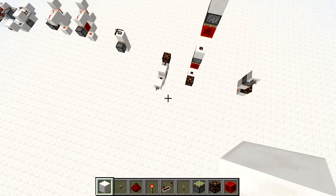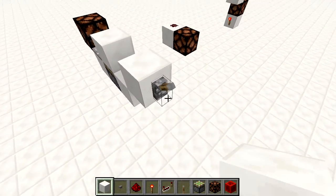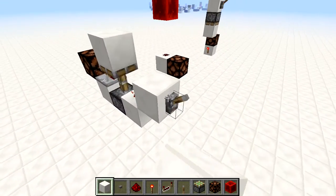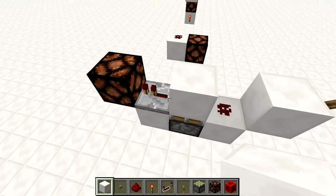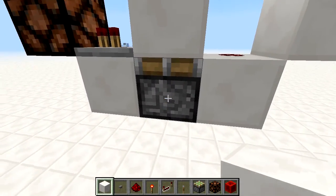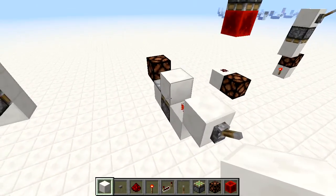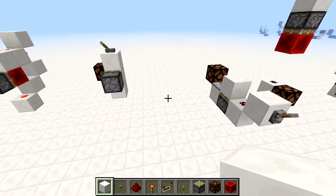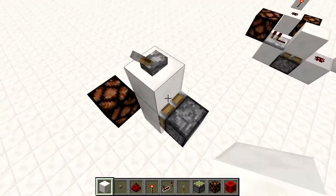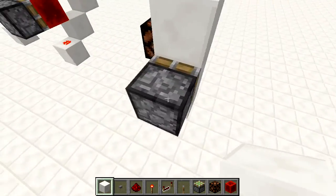Some other things with pistons — we saw before in our timing circuit examples that we use the piston to power this block and send a signal through. By the same time it powers this block, the piston underneath will receive power and push it up, sending a very short signal through. So that's pretty cool.